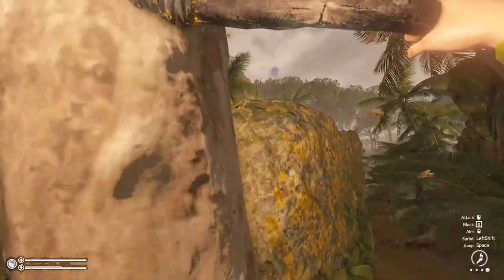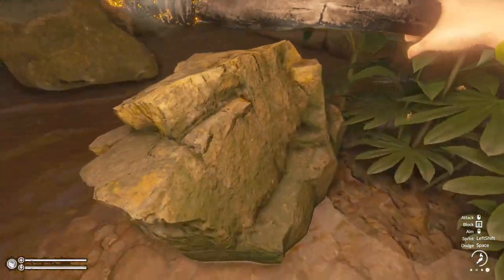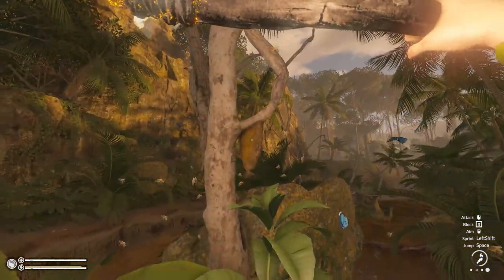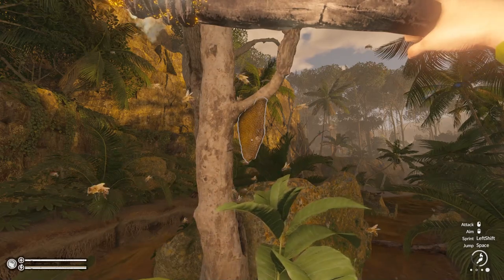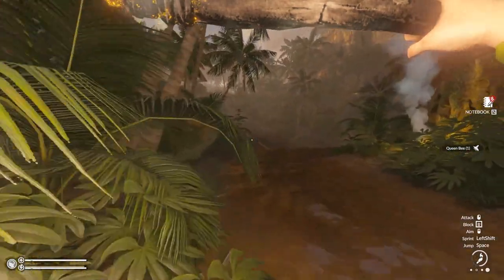It's just a little bit out of reach actually. If you come to this section and jump on this little rock, you should be able to just reach it. Keep your finger down on E and you will then kidnap the queen bee. There we go — we've got the queen bee, now let's just run back to our base.